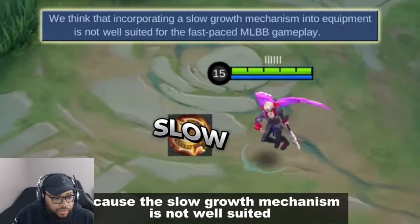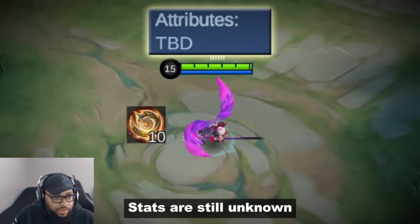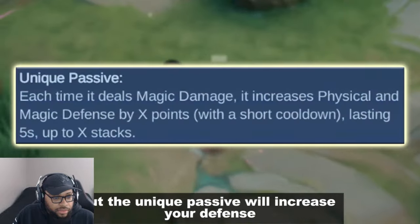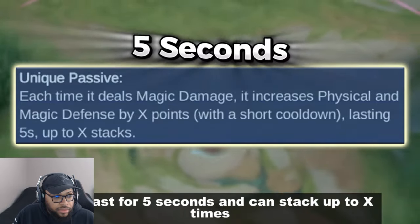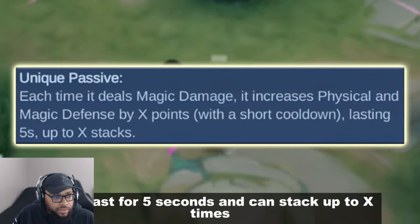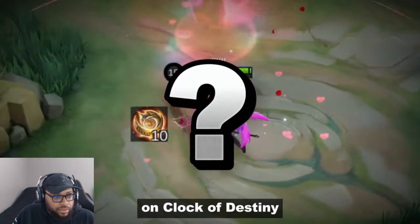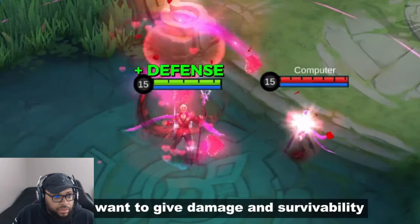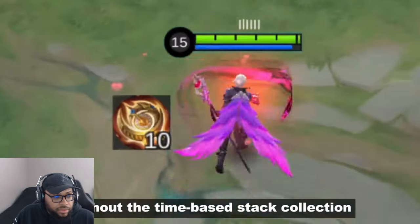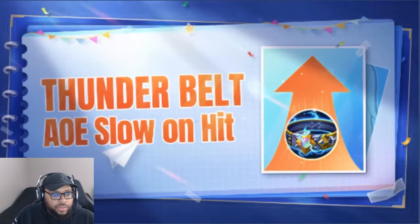Clock of Destiny revamp — they're revamping the effects of Clock of Destiny because the slow growth mechanism is not well suited for fast-paced ML gameplay. Stats are still unknown, but the unique passive will increase your defense each time you deal damage, lasting 5 seconds and stacking up to X times. They want to give damage and survivability without the time-based stack collection we have right now.